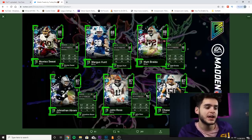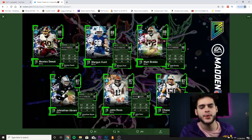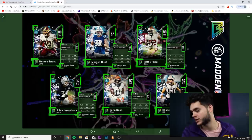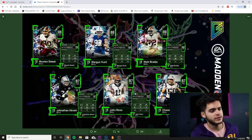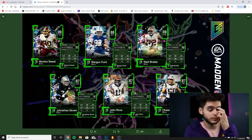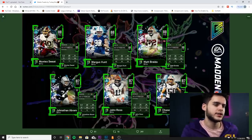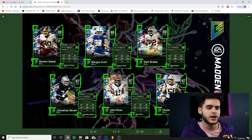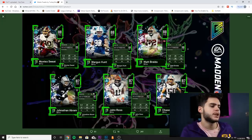87 overall John Ross — this card's kind of exciting: 94 speed, 85 jumping, 81 catching, 80 short route running, 84 deep route running. That 94 speed makes this a poor man's Tyreek Hill. If you can't afford Tyreek Hill, pick up this John Ross. He won't be as elusive or agile, but he's going to have that straight-line speed you're looking for.